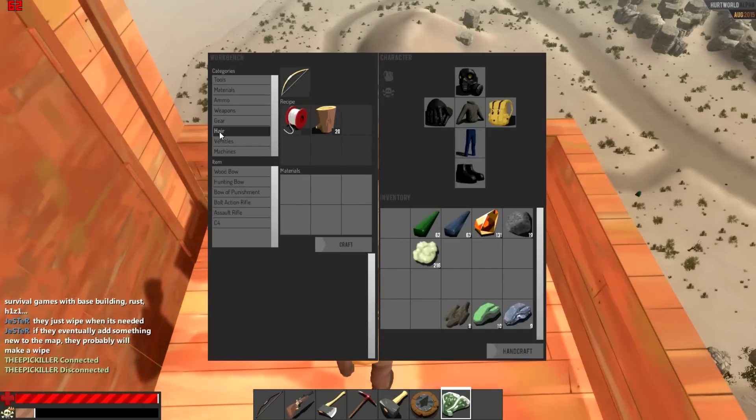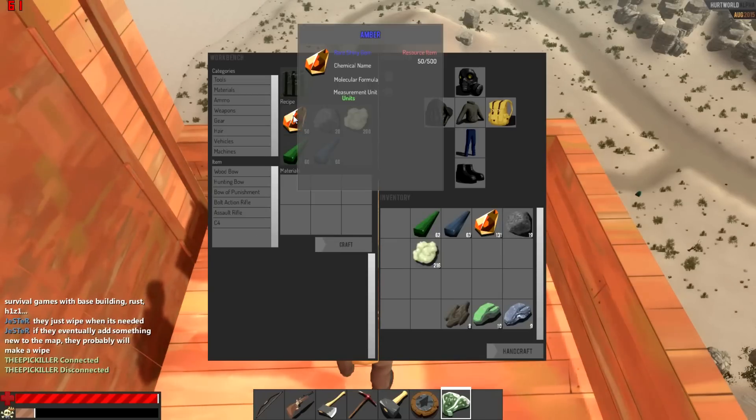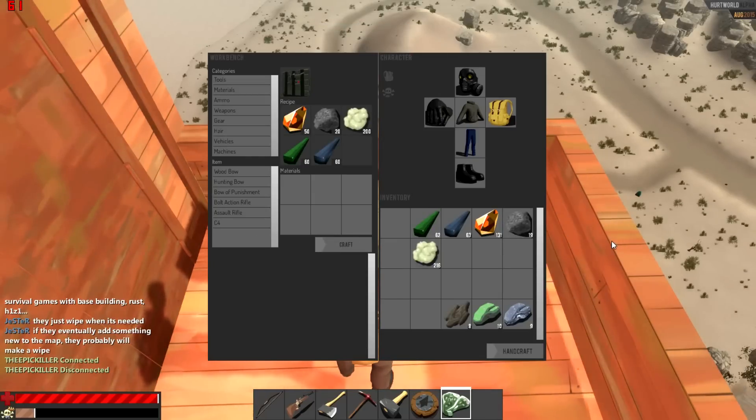Head over to the weapons category and click on the C4 entry to see what you need. It's not easy to get all these materials because many of them are rare or even legendary.